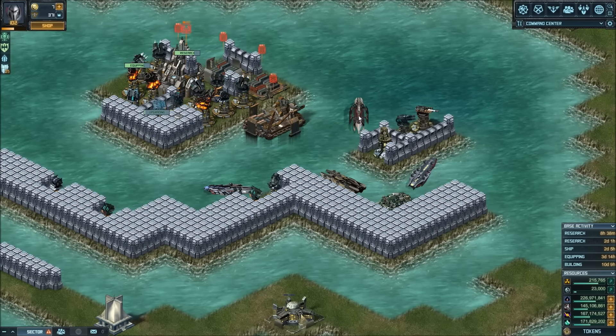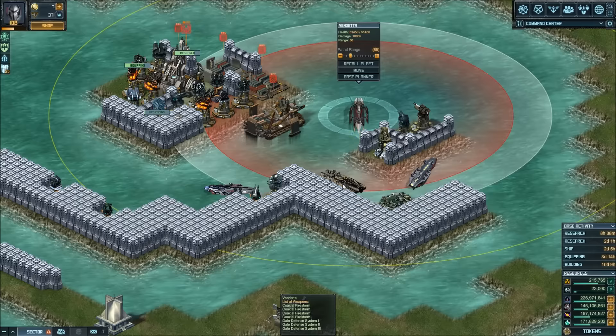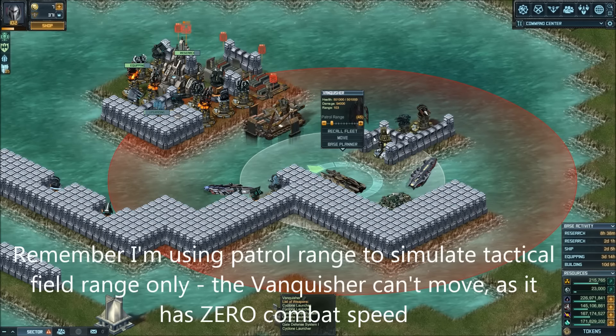Positioning is very important. I'm using the patrol range to simulate the field. My Vanquisher has a capacitor, so I want to activate it with some sort of tactical field. The Vendetta here has a field of 85, which I'm simulating with the white circle — that easily covers the Vanquisher, meaning the plus 36% damage will be in effect when I'm attacked. The Vanquisher's own field has a 45 range, so if I put a second Vanquisher anywhere in here, it would be affected as well. Or I could put a capacitor on the Revenger here — it would get a 36% buff from one field and plus 8% from the other. If the first ship dies, the second field takes over and gives it 36%, so that ship will still pack a punch.